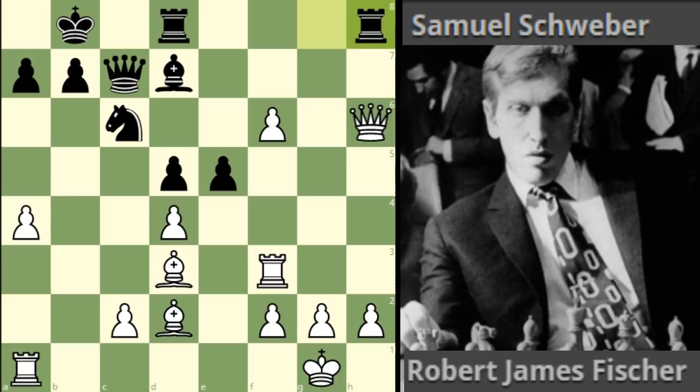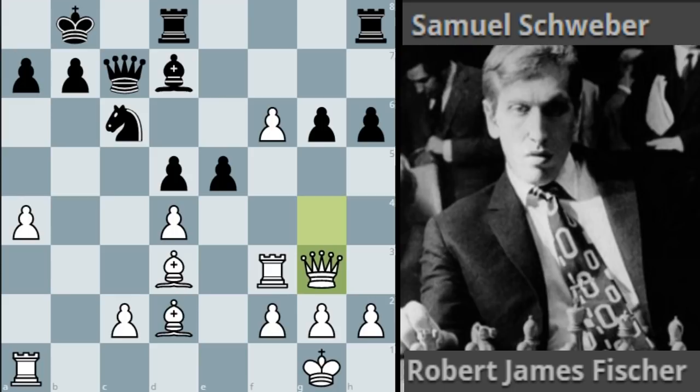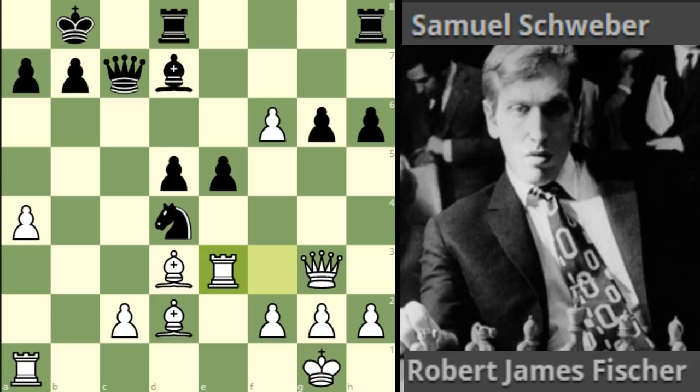Instead of queen takes g6, Bobby played queen g3, and most likely he had already seen his brilliant idea here. The pawn on d4 is hanging, so what could be more natural than to capture it? That's what Schweber did. Rook e3 follows, so material is equal but the pawn on e5 is under attack. We can also protect the pawn by playing rook d to e8, but there white looks much better after f7 and simply taking on g6 - a protected passed pawn, a good bishop, and an extra pawn.